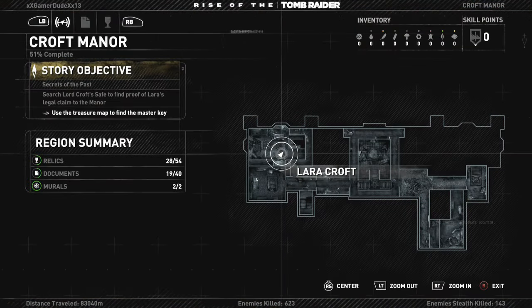We found 28 of 54 relics, 19 of 40 documents, and we've found both murals so far. It's just the documents and relics — the rest of them — that we still have to search for.